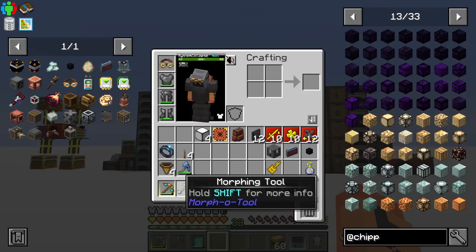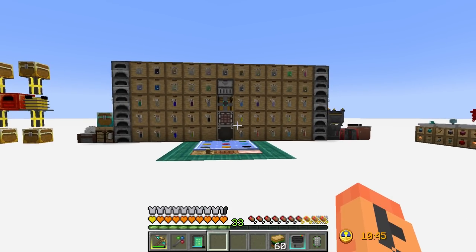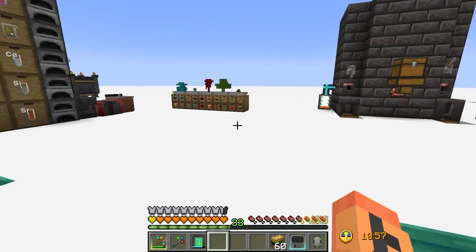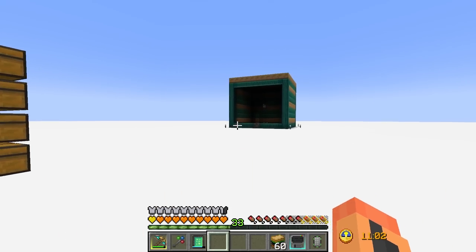The last new mod is Looter. Looter is for servers. So if you're both in a fortress and there's a chest, you both get your own individual set of loot from the chest. One guy looks at it and sees one thing, the other guy looks at it and sees another. Really good for servers, so that is pretty cool.